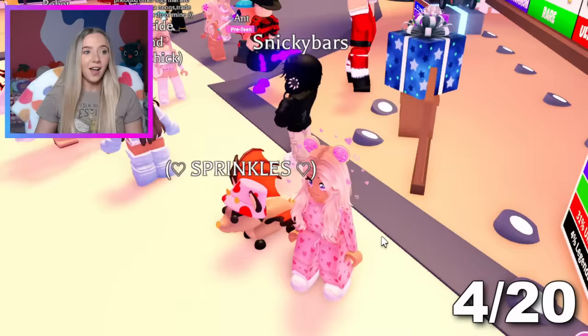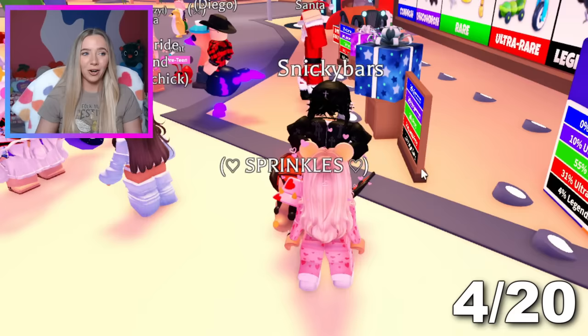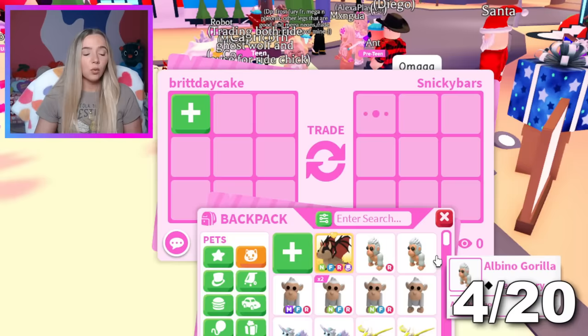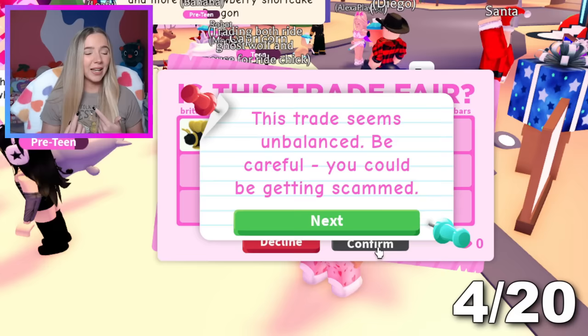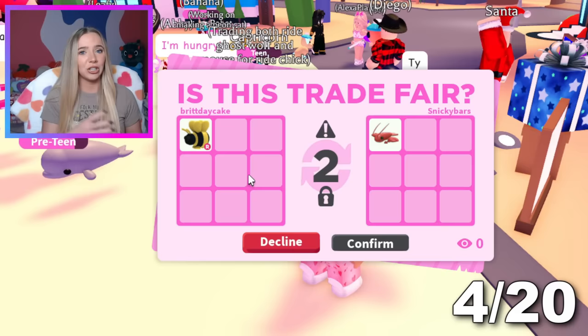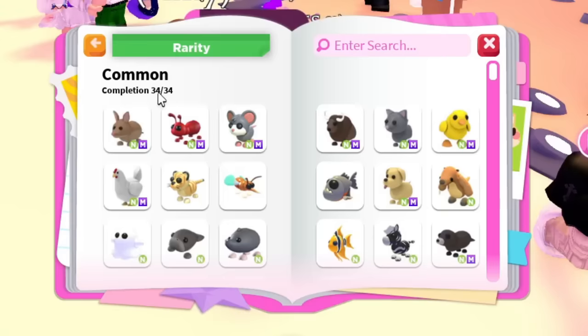We just joined them — I like their username, Snicky Bars, reminds me of Snickers. We're going to send them a trade request and I have no idea what the Lobster's worth. They're giving me two but I don't want to take two. I feel like the King Bee is the theme of the day — I have quite a few of these so I have some extra to give out. I should probably be more stingy with them because once we get up to the legendaries I'm definitely going to need some extras. But just like that, we complete the Uncommon — we officially have 34 out of 34 Commons and 66 out of 66 Uncommons.